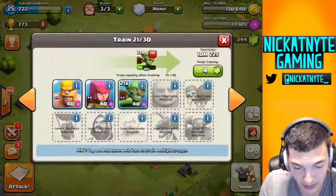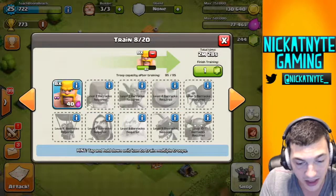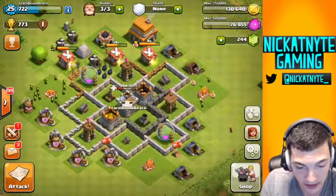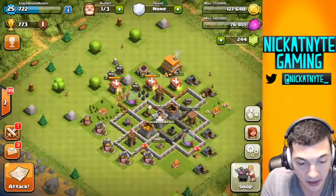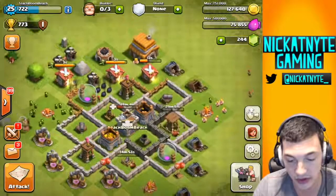Some more gold, let's go back and build that up. All I'm building is goblins where I can build goblins, and barbs over here in my level one barracks. I still have three builders free. Let's start working on this archer tower, let's start working on this cannon. One of you commented in the last video — I'm trying to address comments as much as I can these days.